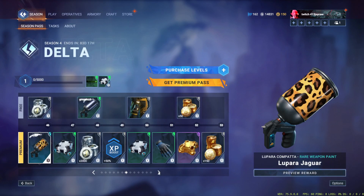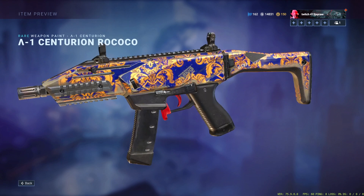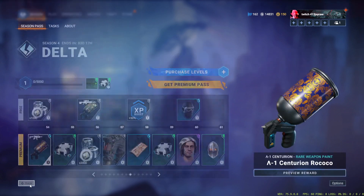Jaguar for the Lupara. Rocco for the Centurion. Oh this is cool — there's a little dirt at the bottom that makes this look incredible, it makes it so incredible.